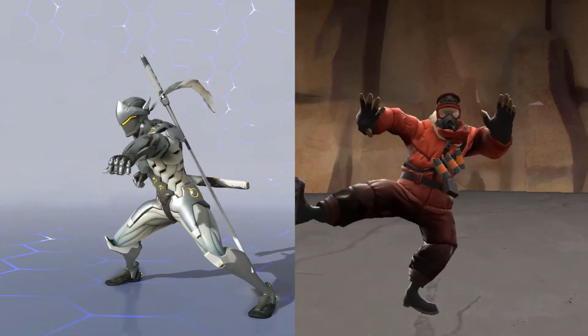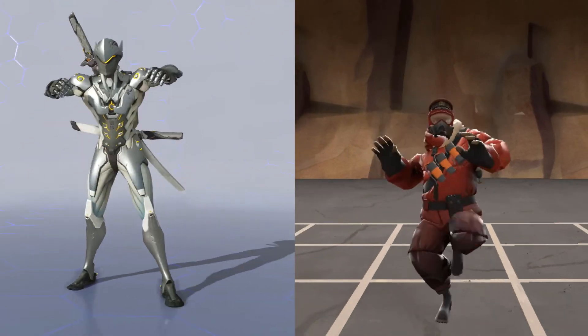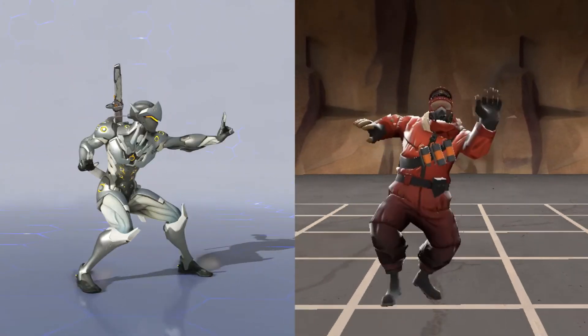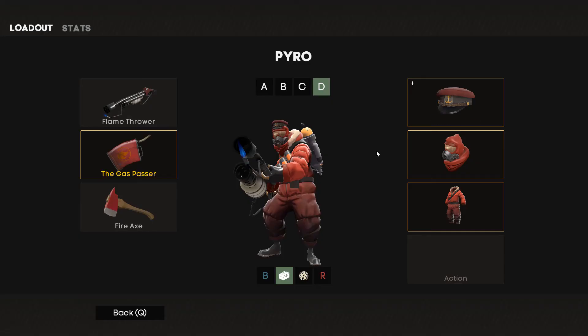But that aspect of TF2 vs Overwatch has been discussed to great length already. There's something else about these two abilities that I want to talk about. What actually are they? As in, what is the character doing to justify reflecting attacks?